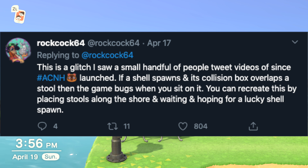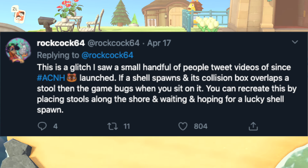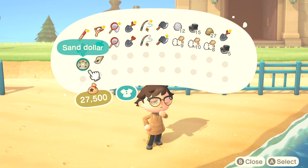Okay, so I'm trying to get a shell to spawn right next to the chair that I put down. Is that what we're saying? I need a shell to spawn right here. As you can see in the video, that's what I need.